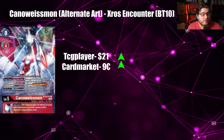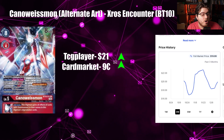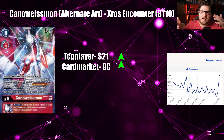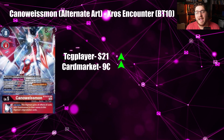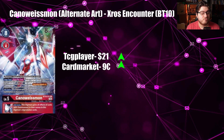Next we have Kenos Weisman alternate art from Cross Encounters BT10. TCGPlayer is at $21 going up while Cardmarket is at $9 going up as well. This is because of the Gammon support in the reprint set, and I wouldn't be surprised if this keeps climbing up.